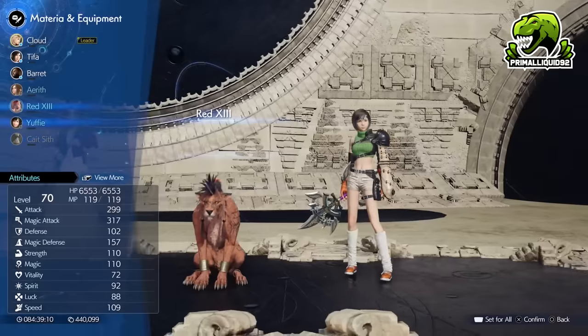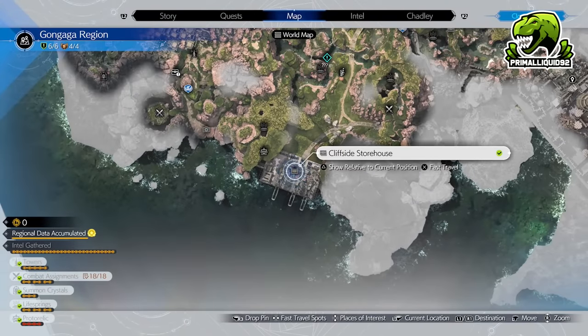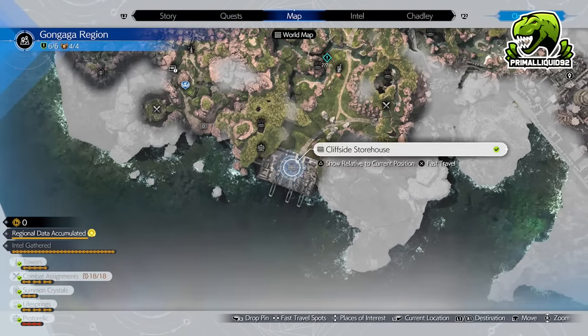The best spot for that is going to be located in Gongaga, down at the south area near the Cliffside Storehouse. We're going to fast travel to here.